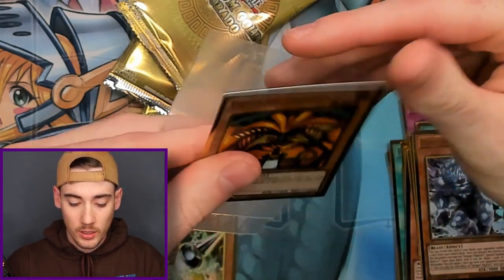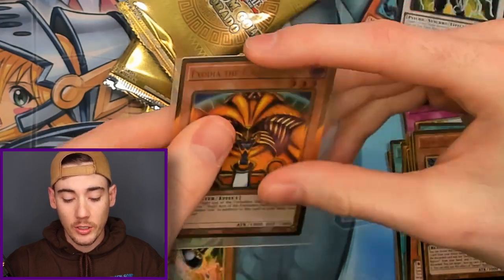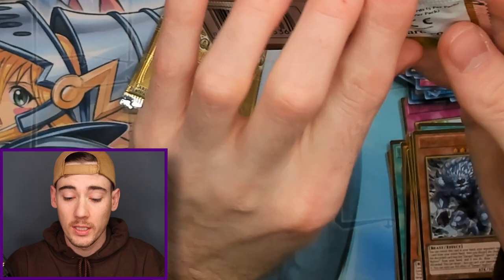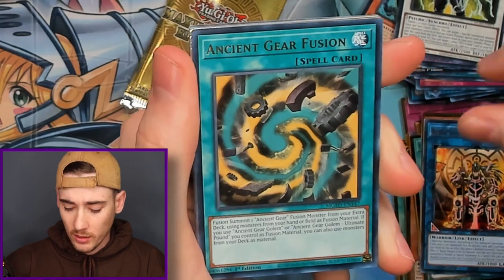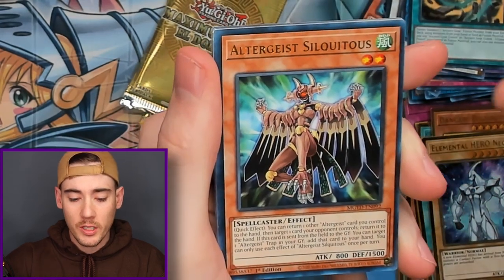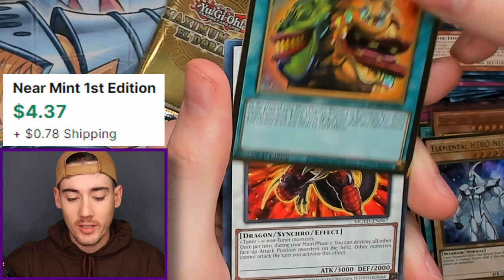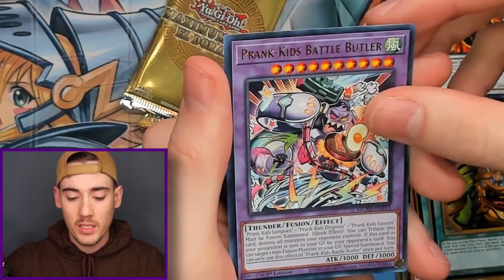I will, as always, take the best looking card for the set book, and I think that one might be better than the last Exodia. So if we're pulling Exodia, then a Blue Eyes White Dragon is definitely on the way. We got Ancient Gear Fusion, Elemental Hero Neos, Altergeist Siloquacious, and Pot of Extravagance with Hot Red Dragon Archfiend and Prank Kid's Battle Butler.